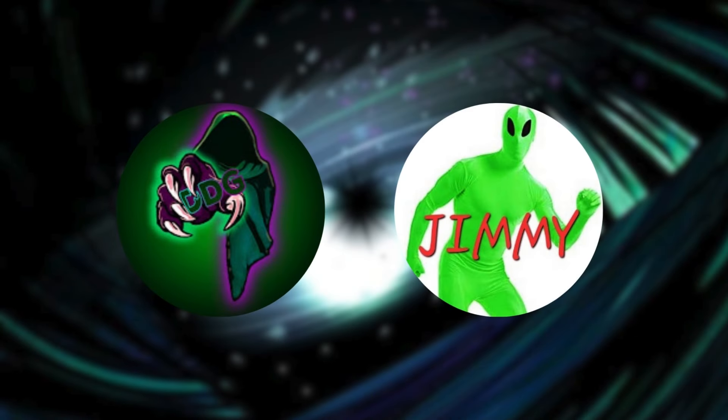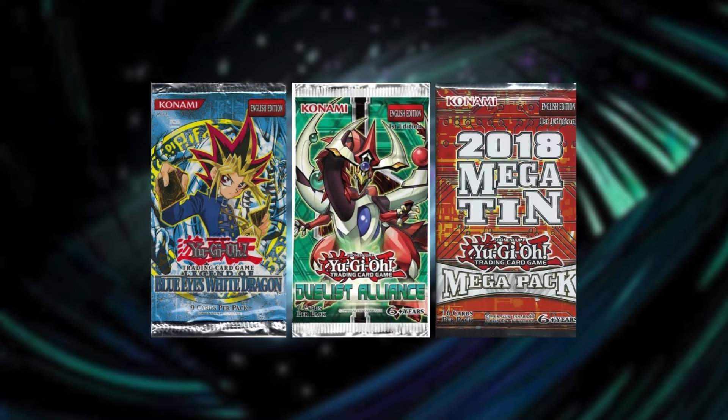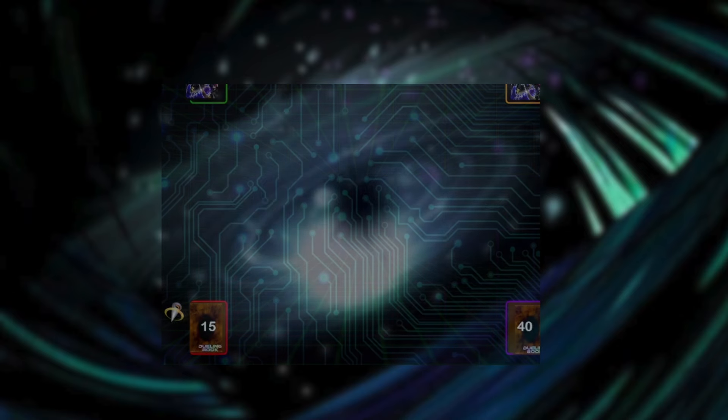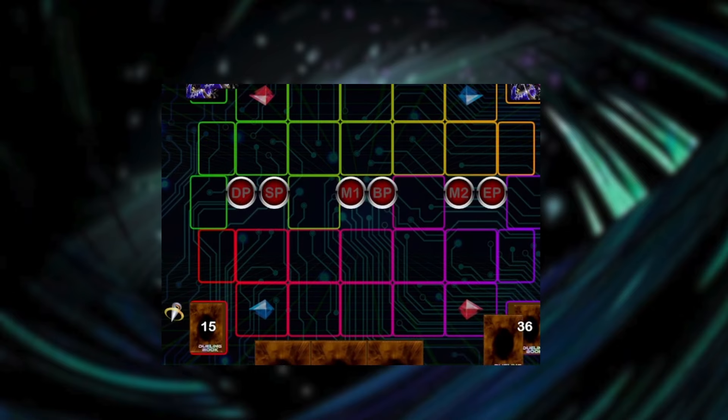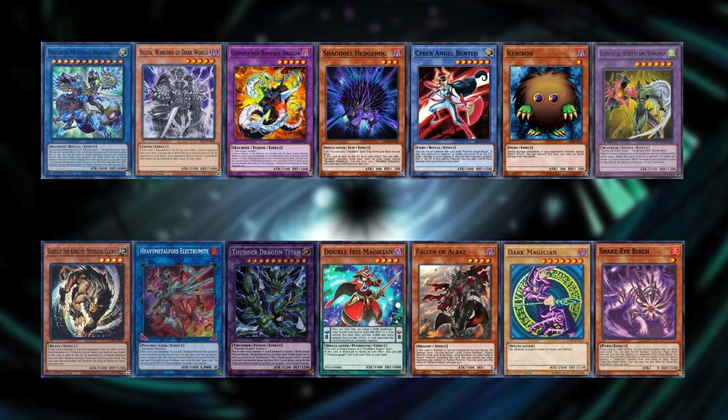In this series, both Phil and myself will be opening 24 randomized packs generated by the YGO Pro Pack Simulator. These packs can be from any main or side set that has been released into the game, from Phantom Nightmare to Turbo Pack 3. We then take those randomly generated packs and attempt to make the most competent deck possible and play a best 2 out of 3 match to determine the winner. Then, at the beginning of next episode, we will be opening 24 new packs and adding those to our collection as well.